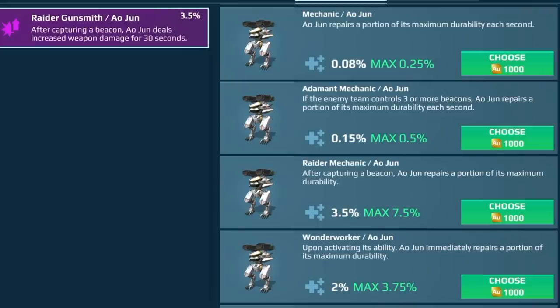Hey, what's up everyone, this is your boy Droopy Sack. I want to share a tip that's been very helpful for me since I don't have MK2, level 12 everything — so you need a little hookup with the HP. The first thing to consider is getting pilot skills for that specific bot related to healing. For the Al-June there are four: Mechanic repairs 0.08% per second; Adamant Mechanic restores 0.15% of maximum HP per second if the enemy controls three or more beacons; Raider Mechanic repairs 3.5% of maximum durability right after you capture a beacon; and Wonder Worker restores 2% of maximum durability right after you activate the special ability.